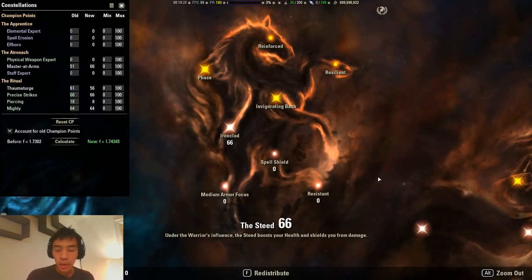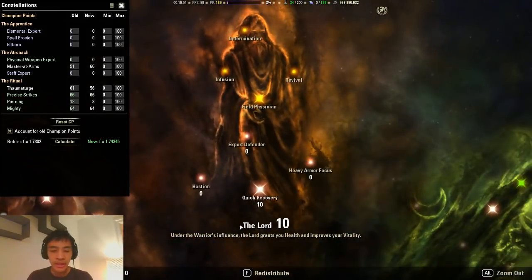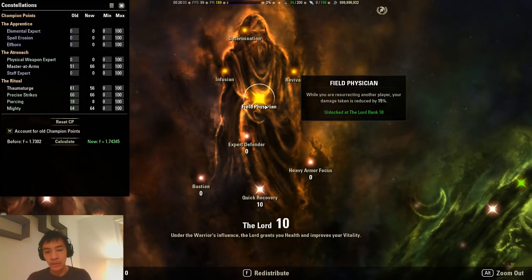For Red CPs, this is a more balanced approach for good mitigation across all trials in the game, but not the best mitigation for any single piece of content. In those instances — for example if you know you're running Vmaw — you might want to shift points for the best mitigation there. 66 in Ironclad, 56 in Thick Skin, 60 in Hardy and Elemental Defender. That leaves 10 points which we put into Equip Recovery for the Field Physician passive. If you're in a progression or casual raid guild, this passive is nice because it reduces damage taken while resurrecting somebody, giving you more breathing space.